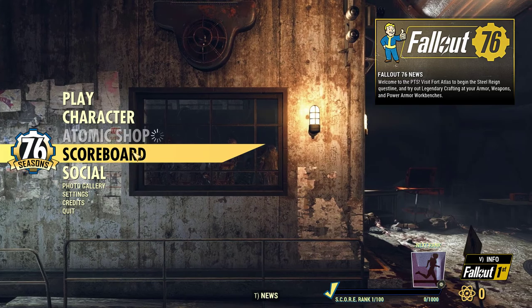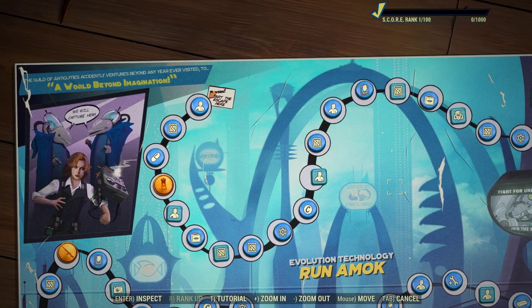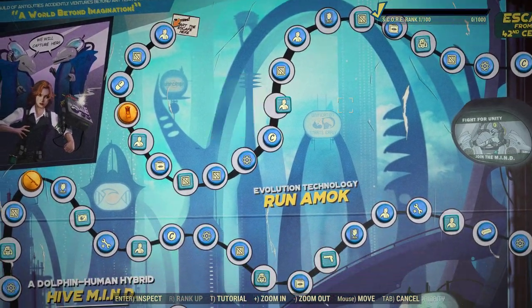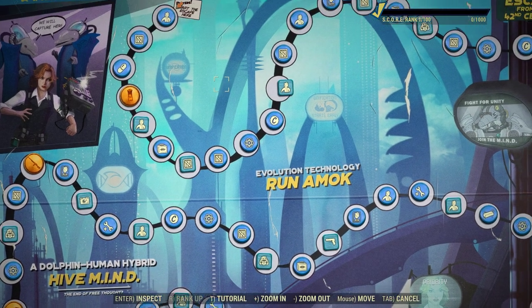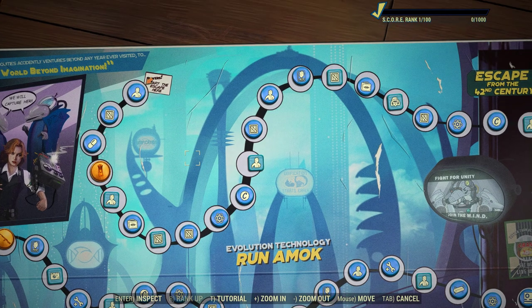Let's go ahead and take a look at that scoreboard and see what we're going to be doing here with Katie Inkwell in the 42nd century. We've got this crazy dolphin-human hybrid hive mind — the end of free thought, evolution, technology run amok.